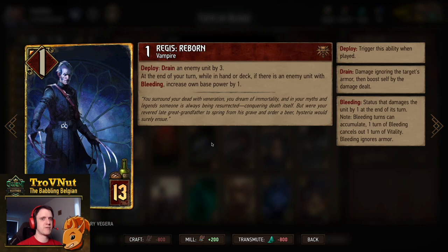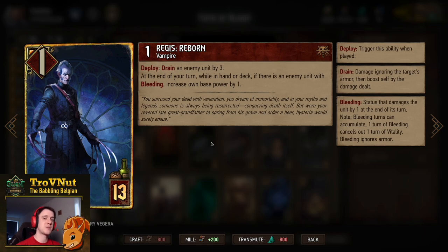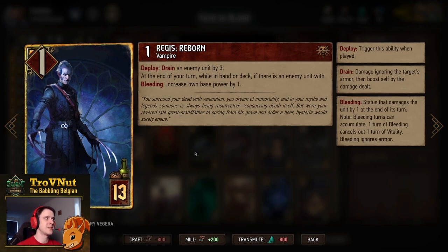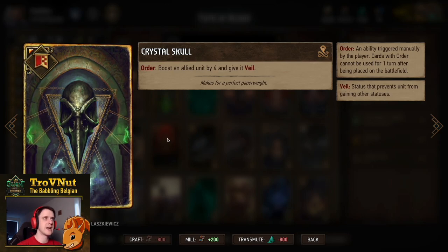Last but definitely not least, we have Regis Reborn. Starts at one power for thirteen provisions. On deploy, you drain an enemy unit by three — already seven points, but not much for thirteen provisions. However, at the end of your turn while in hand or deck, if there is an enemy unit with bleeding, you increase the base power of this card by one. Meaning this card could potentially go to sixteen, seventeen, with a maximum of around nineteen — and then on top of that is another six points, so that could be twenty-five points. Just basically a powerhouse for a very short final round. Then we have the Crystal Skull as our stratagem to boost an allied unit by four and give it a Veil, just to protect one of our vampire engines at the start.